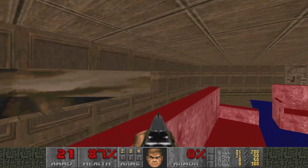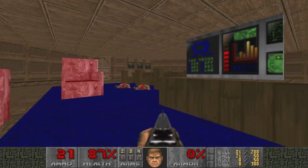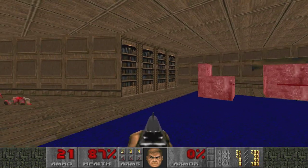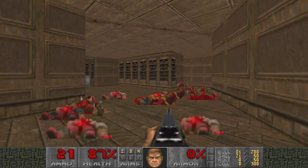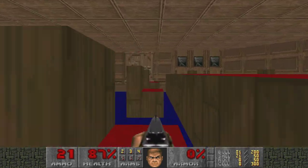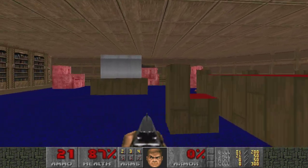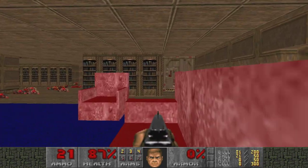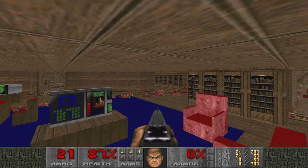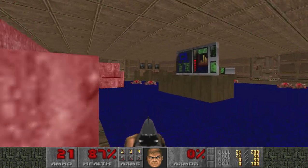I think newer mappers tend to try to get too realistic a lot of the time. Here we're trying to create a living room type setting — it's called 'At Home' so this is the house. There's a massive living room, a dining room with chairs that look okay but not great. It's worth noting that Doom 1 and Doom 2 didn't really do anything all that realistic; even the supposedly realistic settings don't try that hard.